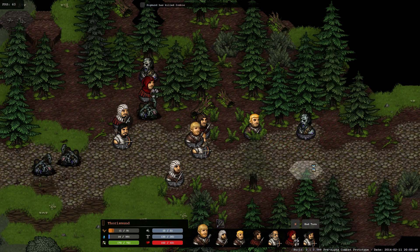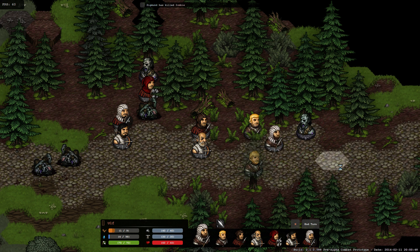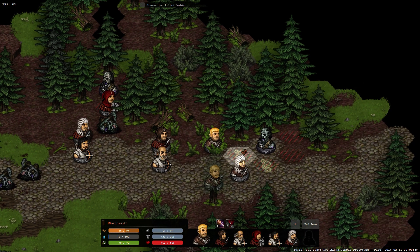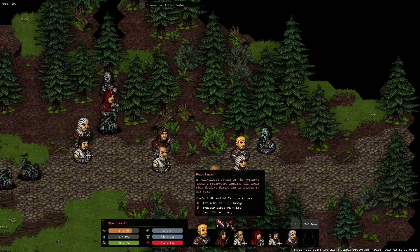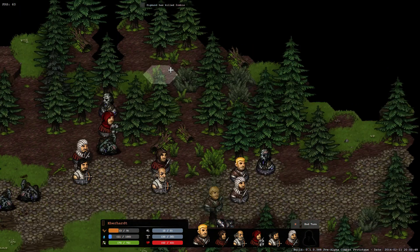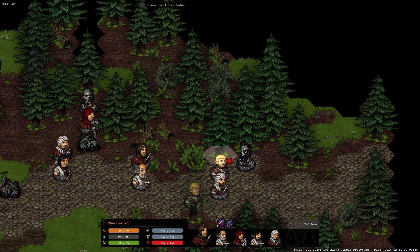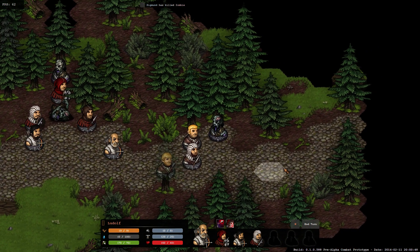Let's just rush the zombie down - I'm pretty sure we can take him. All the knife weapons - or most knife weapons - actually have a stab or puncture skill, and this ignores armor, which is very good against late game enemies. In this case the zombies are not heavily armed so we just go with a stab - that hit him, pretty good.